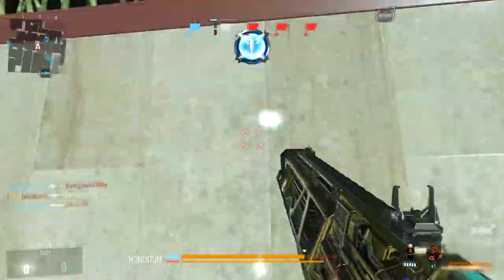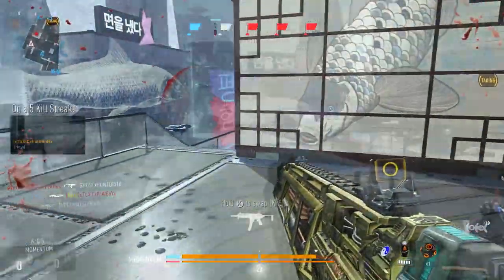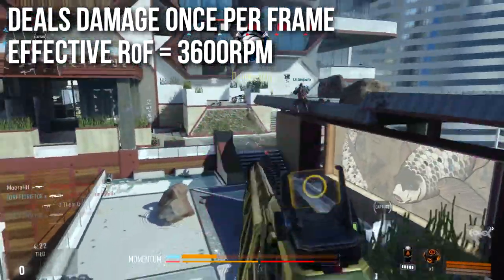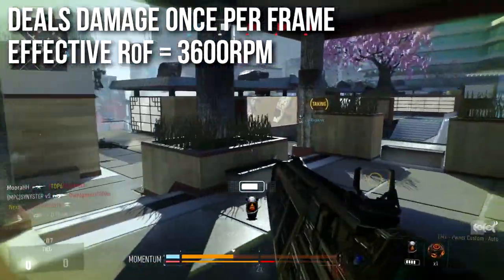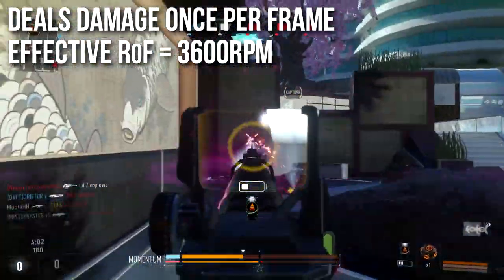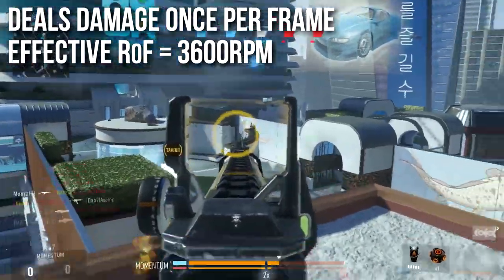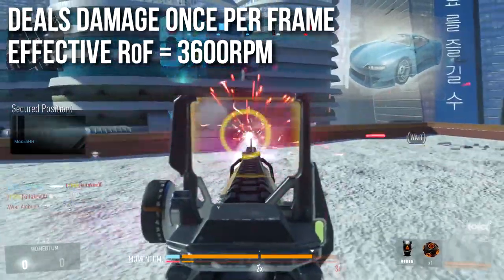Now let's talk about the rate of fire, which makes this a much more viable weapon. Instead of technically shooting bullets, it has a pretty much constant hit-scan going on — it scans once per frame. Its listed rate of fire shows something like zero, but what it's doing is scanning for damage once per frame, giving an effective rate of fire of 3600 RPM — one little bit of damage per frame. This is faster than any gun in any Call of Duty game has ever fired, probably twice as fast as anything in any previous game with rapid fire.